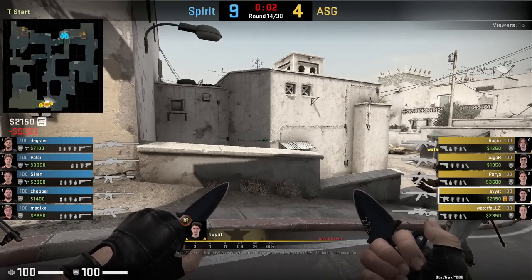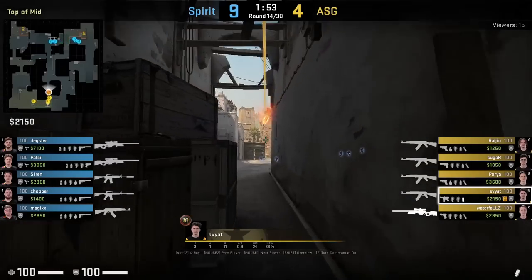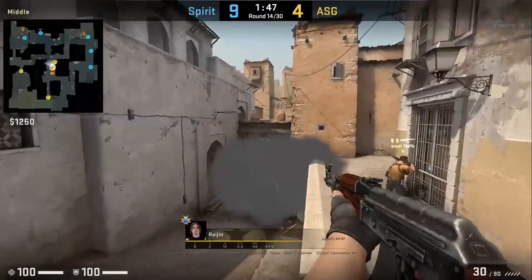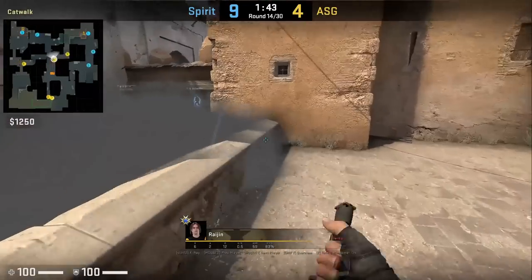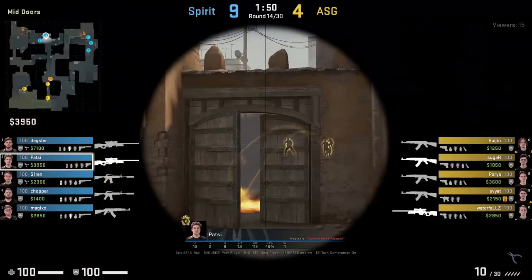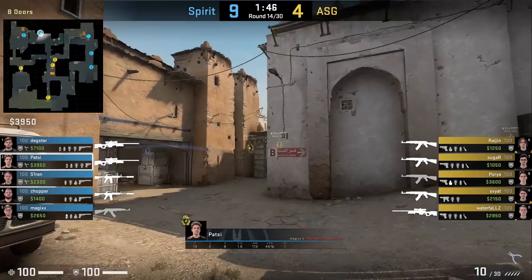Svat goes fast mid to short and on the way throws a fast Xbox molly smoke combo. This smoke allows Ts to jump on top of the ledge to peek over the smoke and spot left side CT mid — Raja does this, tagging Patsy. Patsy is coming up mid, jumps over and spots a fast mid player, tries to peek but the smoke lands and he can no longer spot cat. Teams use this combo to get up short fast.